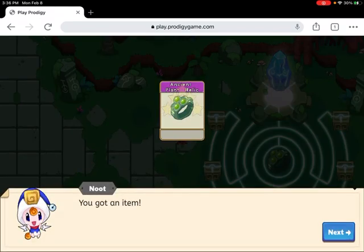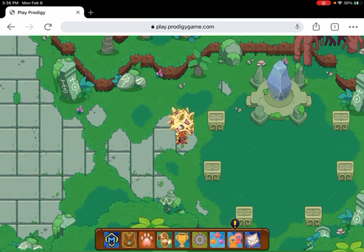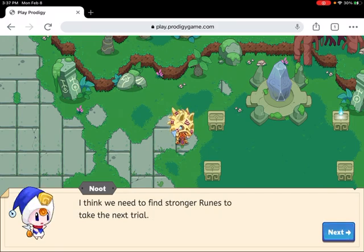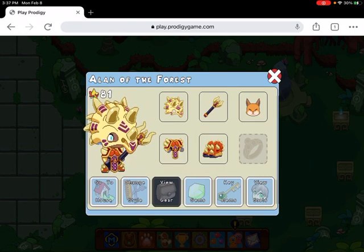We got an Ancient Plant Relic from the Ancient! Let's test this relic out and see what it can do. The Ancient must have given us some of their power. I think we need to find stronger runes for the next trial, but let's just equip our new relic now.